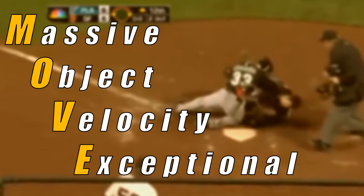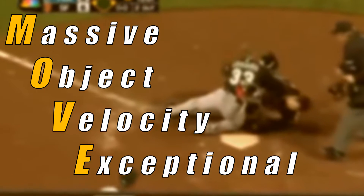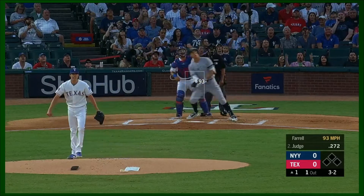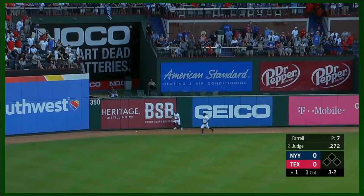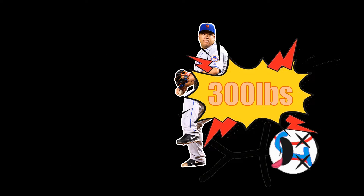The stat that I've created is called Move, and in simple terms, it tells you how hard each player would hit you if they ran into you at their sprint speed. To make the stat more easily understandable, it's given in terms of how much weight it would feel like pushing down on you for the small amount of time you're in contact for.